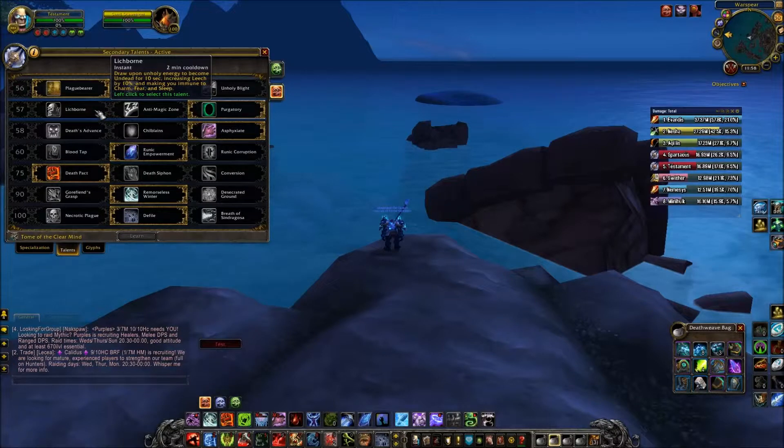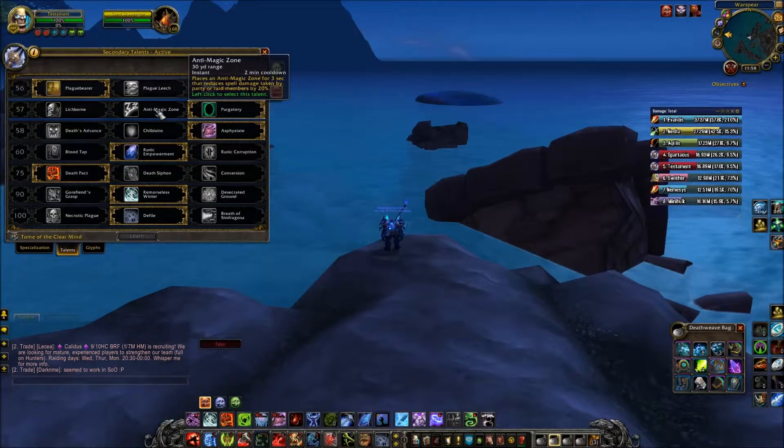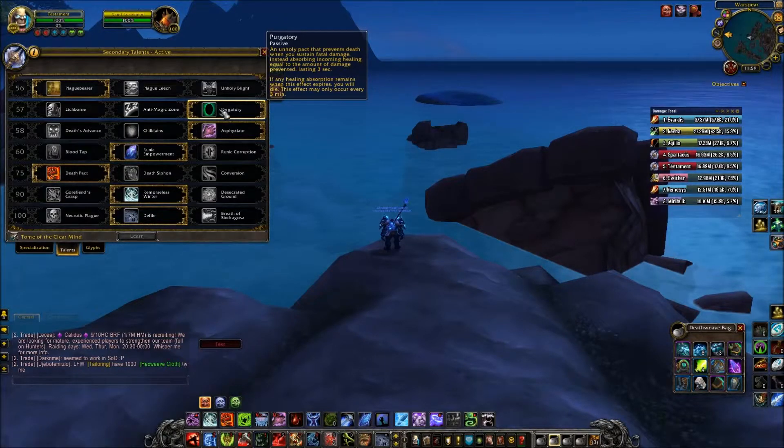Next tier: Lichborn draws upon Unholy Energy to make you Undead for 10 seconds, increasing Leech by 10% and making you immune to Charm, Fear and Sleep. Anti-Magic Zone places an Anti-Magic Zone for 3 seconds that reduces spell damage taken by party or raid members by 20% — that's more of something a DPS could pop. I think it's more vital for us tanks to have Purgatory: an Unholy Pact that prevents death when you sustain fatal damage, instead absorbing incoming healing equal to the damage prevented for 3 seconds. If any absorption remains when it expires, you die. This effect can only occur every 3 minutes.